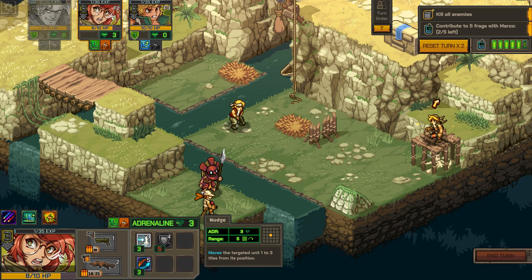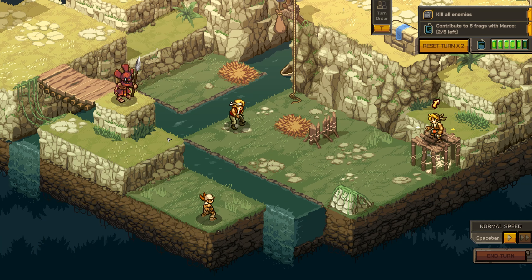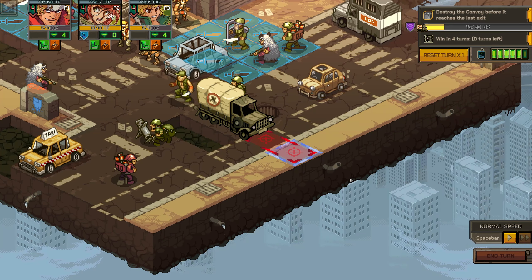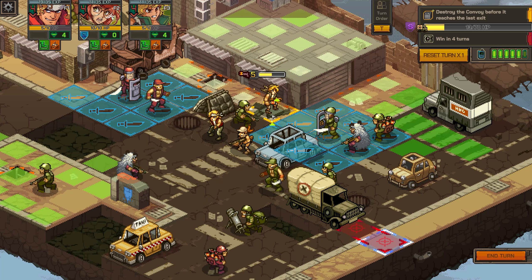The most important thing to note is that you always need to be on the move in this game. The more you move, the more you maximize your character's potential. Basically, moving as much as you possibly can on every single turn will increase how many dodges your character earns, which helps you avoid damage, but also earns you adrenaline points which you use for your special abilities.